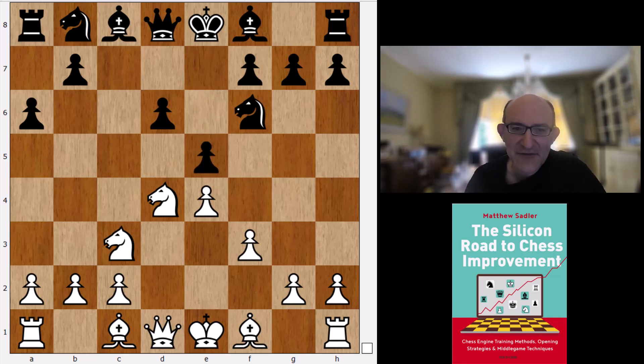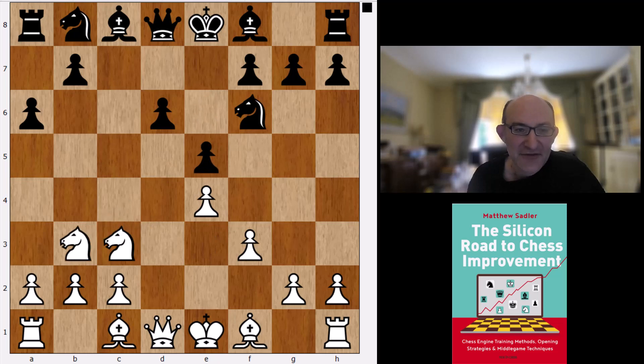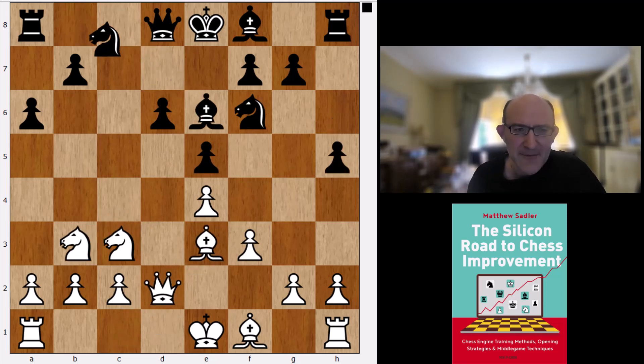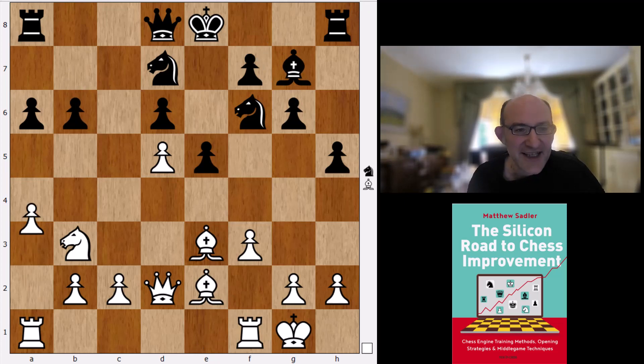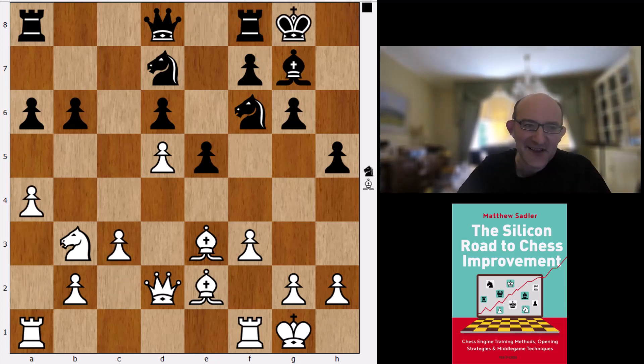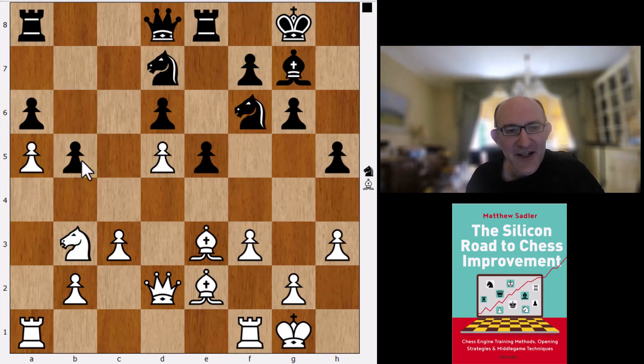Komodo's main line is f3, then e5 — it always wants these e5 lines, much keener on them than anything to do with e6. If you force Komodo to play e6 and give it a chance, it'll play e5 on the next move — it really likes these e5 systems. After f3, e5, knight b3, bishop e6, we follow a lot of grandmaster and correspondence games. Komodo doesn't go for queenside castling, going for kingside castling, and there's always a big discussion about whether Black should play a5 or not. B6 is a compromise — it stops White from playing knight a5 but doesn't concede control of the b5 square.